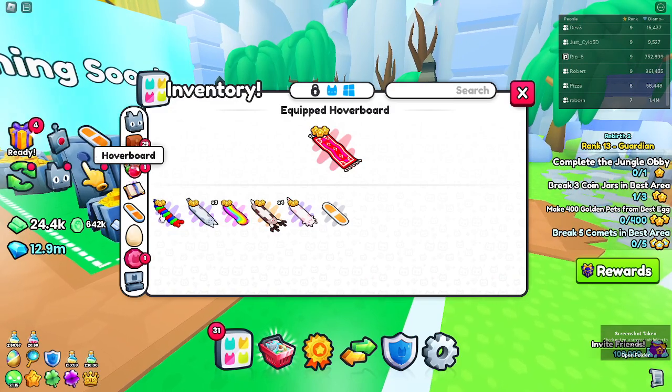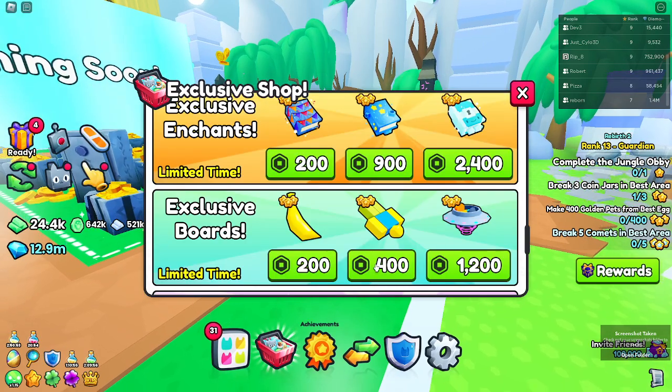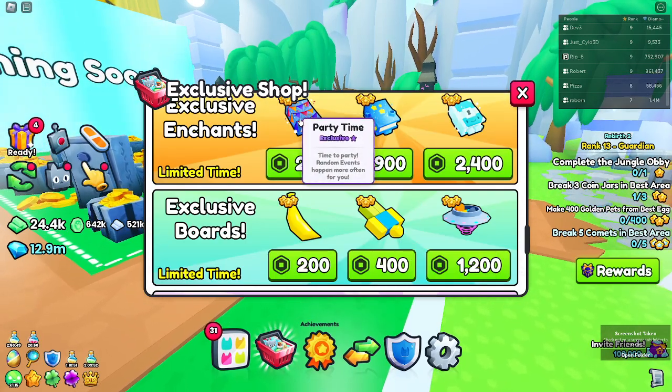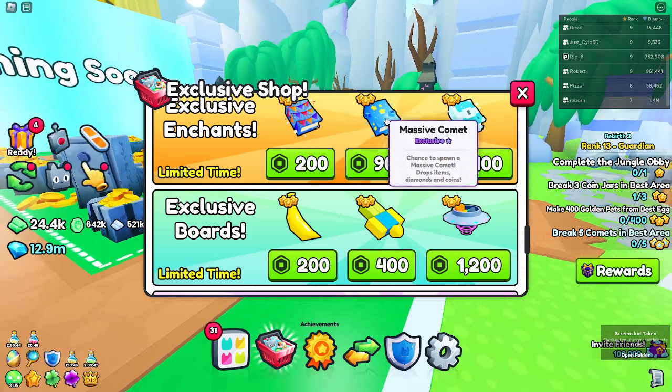I actually got the top three hoverboard in the index, which was pretty cool. So if we go back over to the exclusive shop, the Party Time Book makes random events happen more often for me. There's also the massive comment — this one's not very good because people can just place comments.